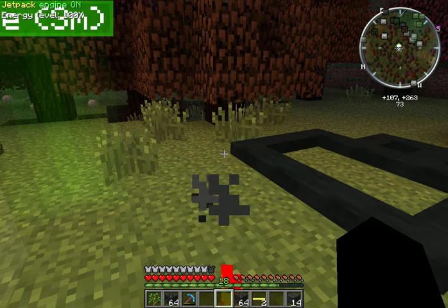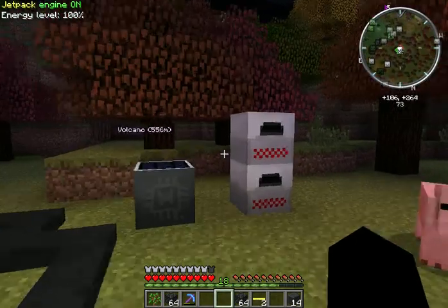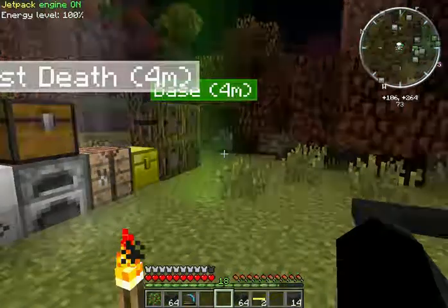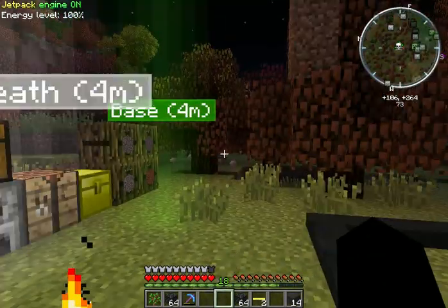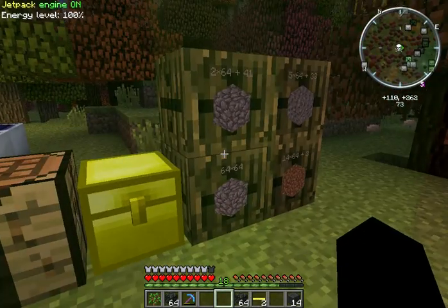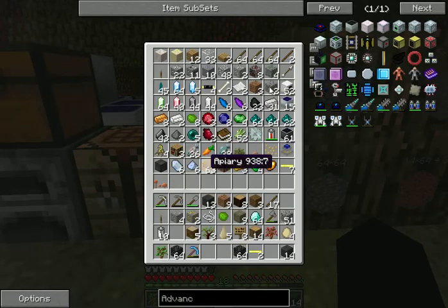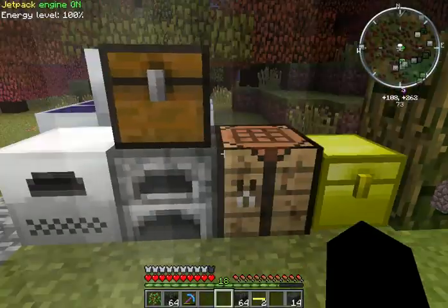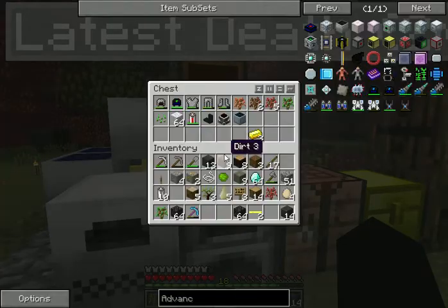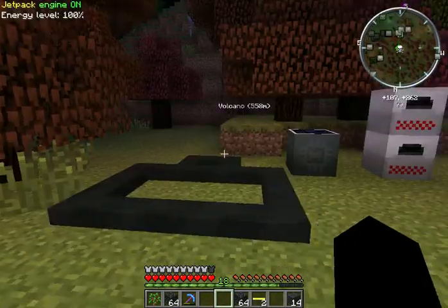My quarry got stolen again. But here we've got our base sort of getting set up. We've got our barrels here with our cobble, gravel and dirt. We've got a gold chest here with almost everything we own, and here's the rest of the stuff we own, except for what's laid out here.